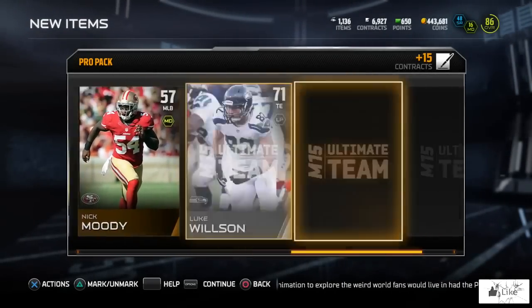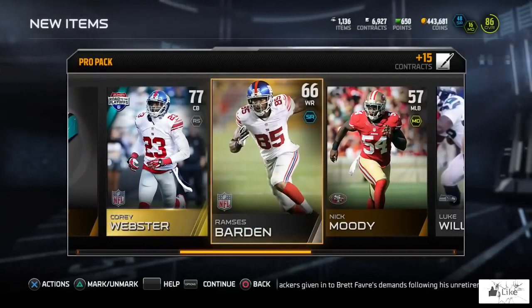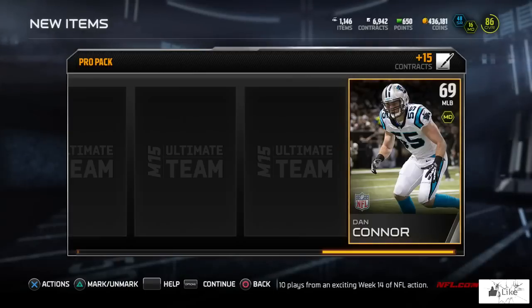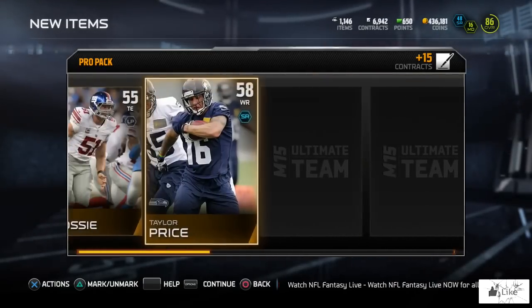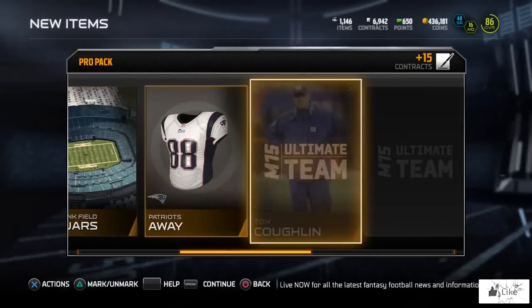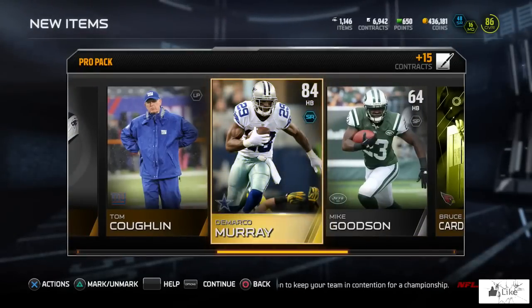Two free agents in a row — that seems to be a very popular trend in Ultimate Team, especially for me. Maybe this pack opening is going to help turn my luck around. Yet another free agent, but maybe just maybe we could pull the Atwater rookie legend because that's selling for over half a million coins. Let's finish the pack off — we get an 84 overall DeMarco Murray.